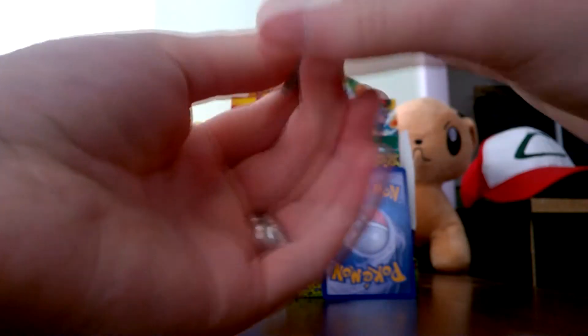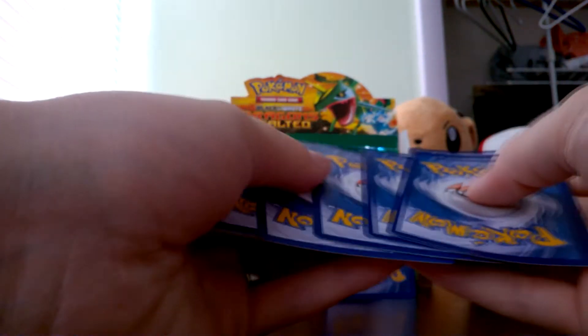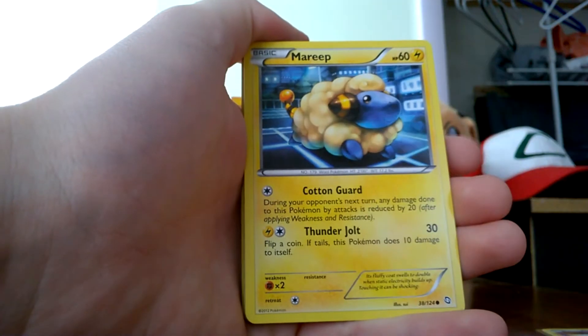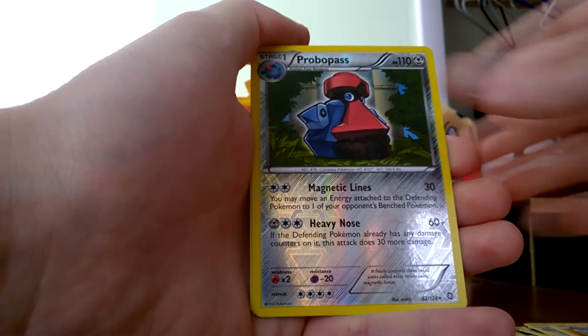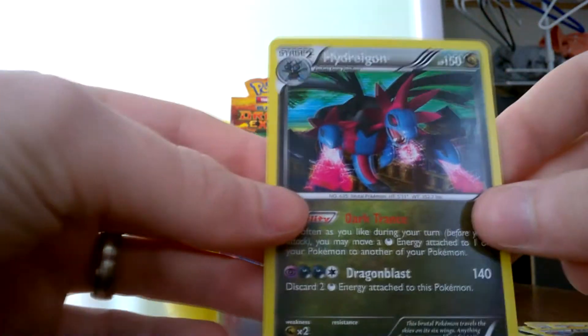And the last pack of the episode before we show what we got in that one pack. We start off with Gothita, Mary, Magikarp, Hoppip, Bautoy, Durant, Vigoroth, Sock, Probo Pass. Reverse, and a Hydragon Rare Holo. Beautiful looking card there, guys.